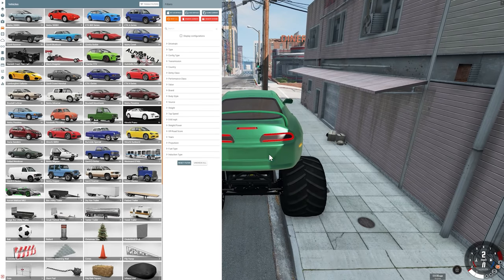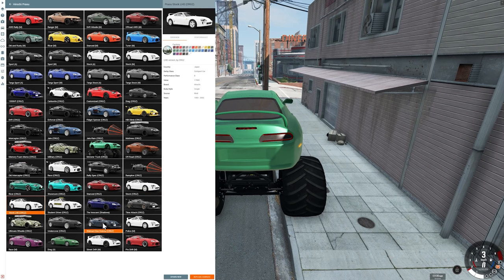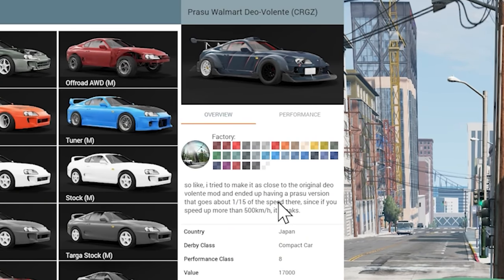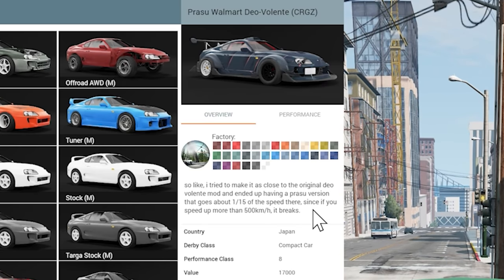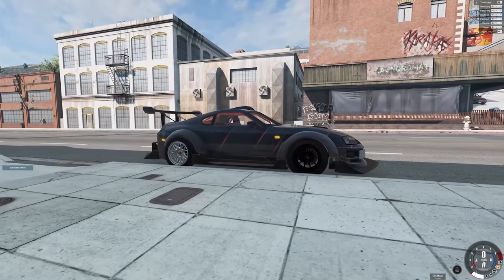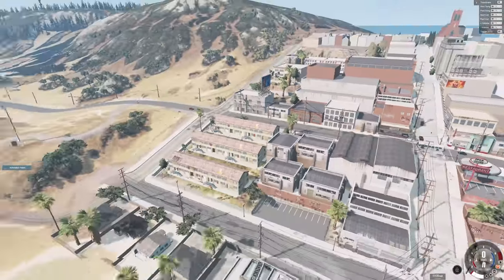We'll come back to this. I do want to use this some more. But for now, let's try something else. This one interests me — the Walmart Dio Volante. I tried to make it as close to the original Dio Volante mod and ended up having a Pressu version that goes about one-fifteenth of the speed, since if you speed up more than 500 kilometers an hour, it breaks.